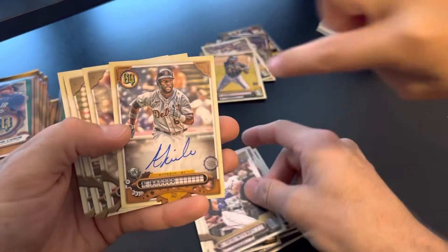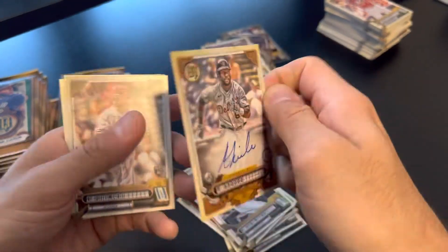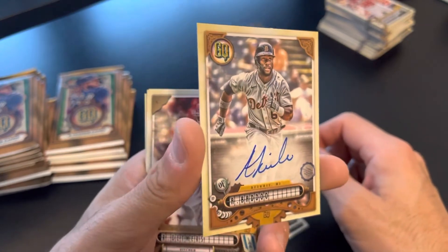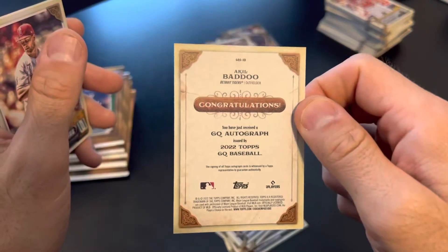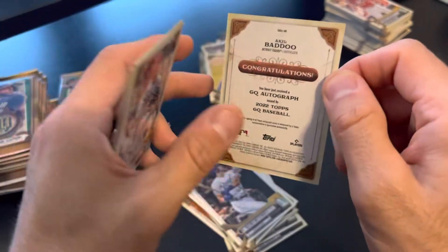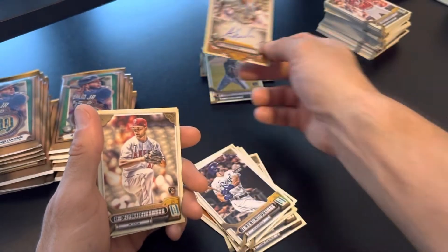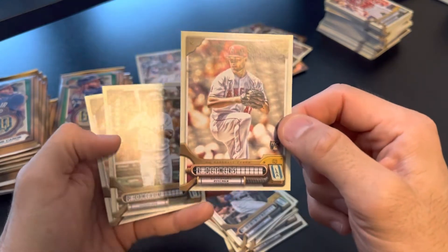Cody Bellinger. There we go — Akil Badu. On-card auto! Akil Badu — look at that. And a great autograph too, I must say. That is probably one of the better autos we've pulled this year. Akil Badu. Nice. And you got the Reed Detmier rookie card right there.